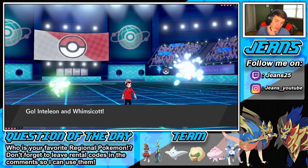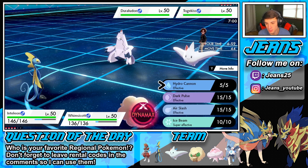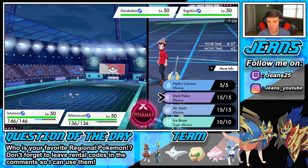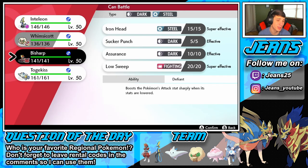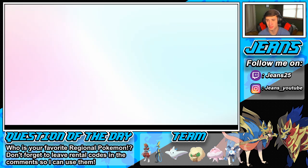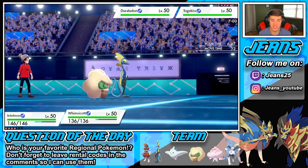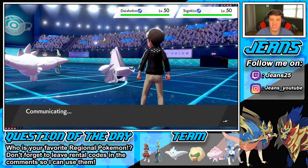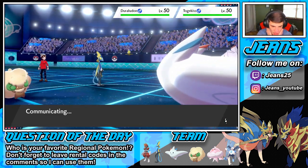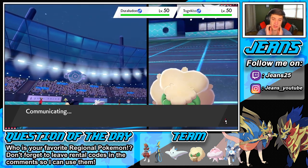Togekiss comes out with the Duraludon, which is pretty tough — it has the Dynamax. I have to swap here. He'll be going for a Follow Me. I'm going to swap in and go to Assault Vest Bisharp here — we potentially go into a Low Sweep later, set up this Tailwind. Duraludon is just so tough to play against, you're probably going to Dynamax.